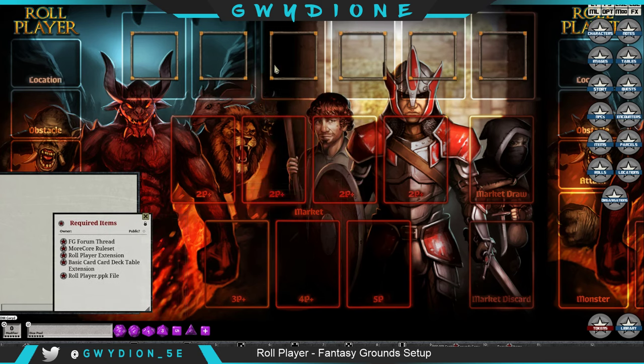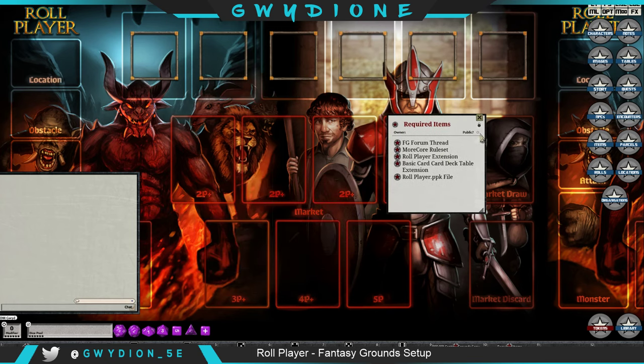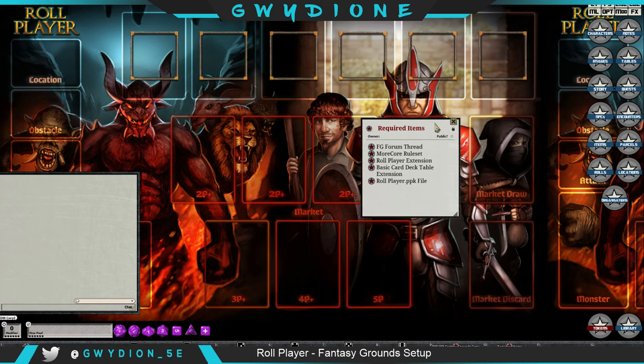The playmat is intended for both Roleplayer and the expansion. Even with the combat tracker up and the buttons on the side — those are part of the expansion — you don't really need them. All you really need is the first row up here and the market card section in the middle. There's also a basic card deck table extension created by Trenlo that lets me simulate a dice bag and card deck, and I created some images in the roleplayer.ppk file with portraits.